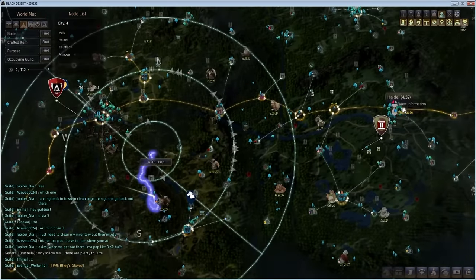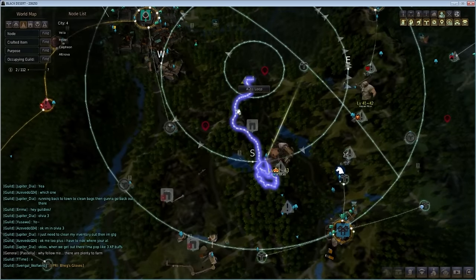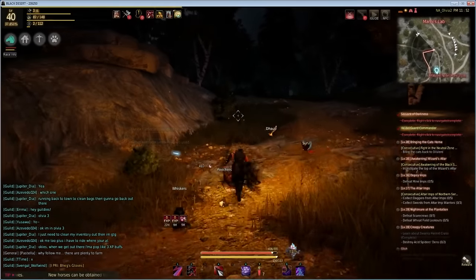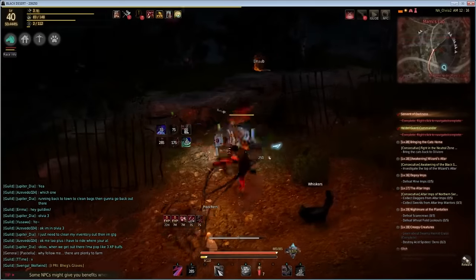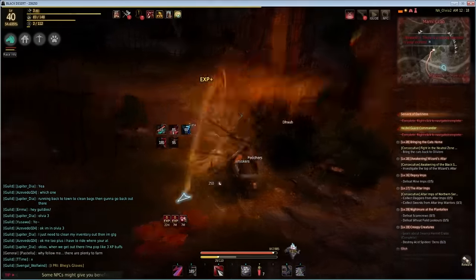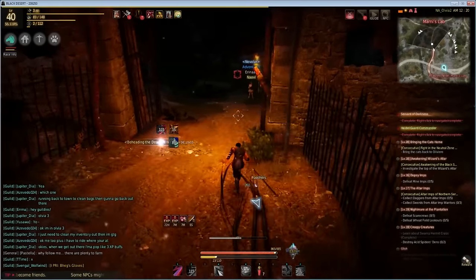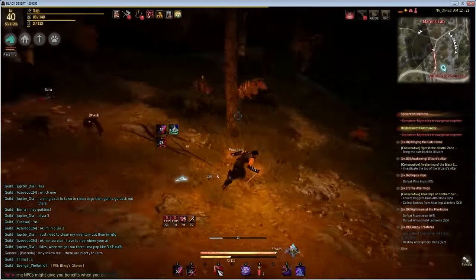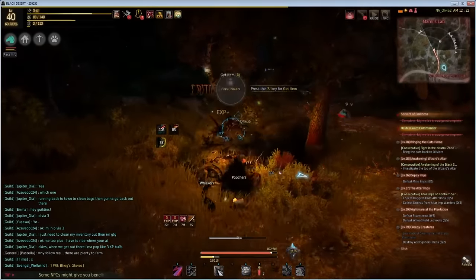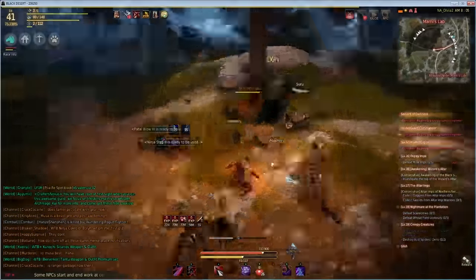Around level 40, head southeast of Calpheon, northwest of a little town called Keplan, to a place called Marnie's Lab. You can park your horse at the very bottom of the area — there are chimeras on the path that can be a bit hard to find. They hit hard at level 40, so bring potions, but they spawn frequently in good packs for AOE damage and give great EXP.